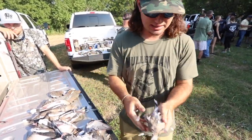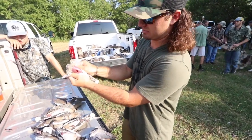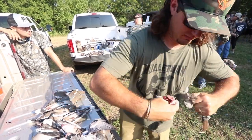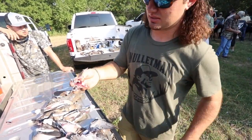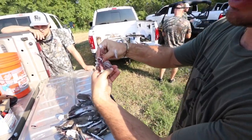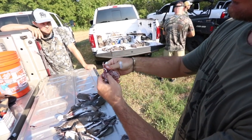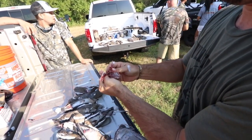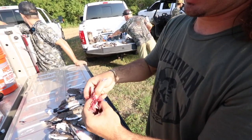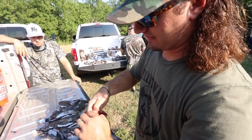Break the wing off both sides, take your thumbs and press against the breast, just pop the skin out like that. There comes the breast, then you take your thumb right here and run it down that plate on either side. Pop it off the wings, just like that. It's a lot easier with scissors but I don't have any.